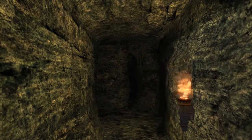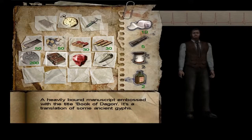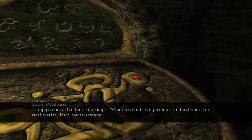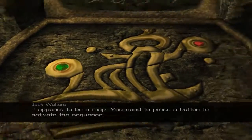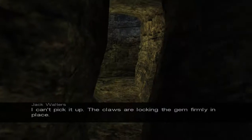And it drops us here. And we have to wait. There's a narrow shelf on the other side, I'm not sure we can jump to it. It's gotta be something. I don't understand the symbols. It appears to be a map. You need to press a button to activate the sequence. I can't pick it up. The claws are locking the gem firmly in place.